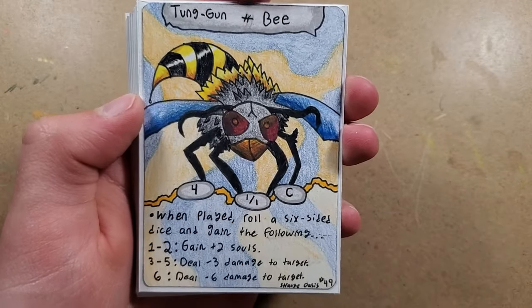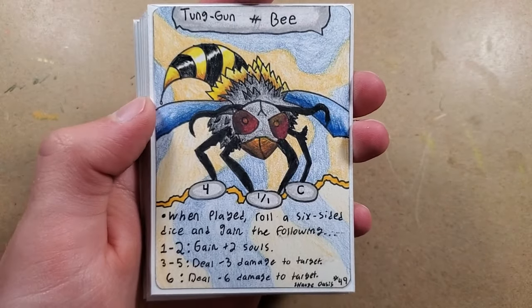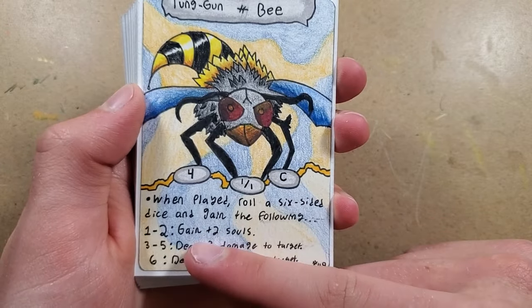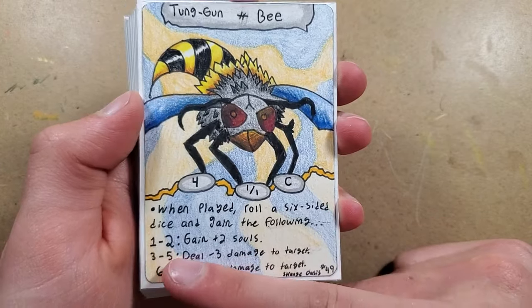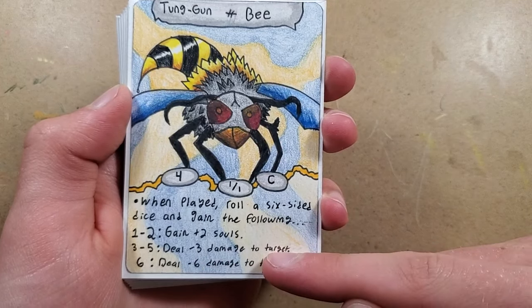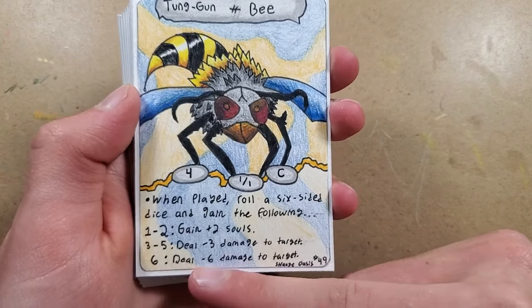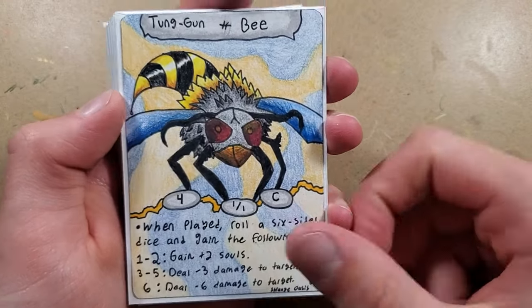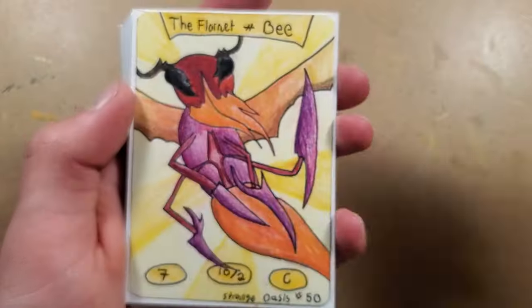Then we have Tongue Gun, which is a very popular card in the meta right now because it's got a fun little gamble ability, and all the gamble abilities are pretty good with no real downside. It's: gain two souls if you roll a one to two; on a three to five, you can deal three damage to target, which also means you can target your opponent's landscape; or if you roll a six, you can deal six damage to target creature or landscape. Pretty good ability, even though it's a 1/1.